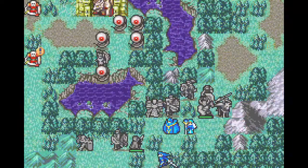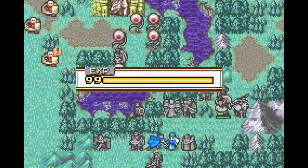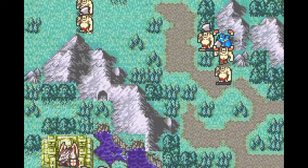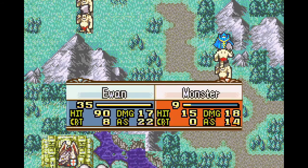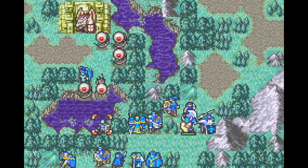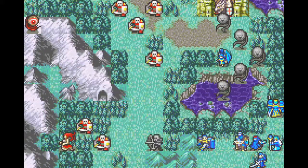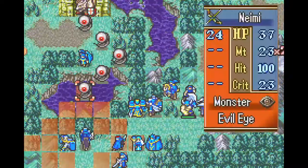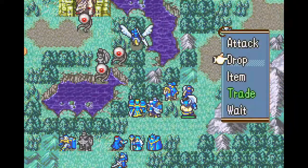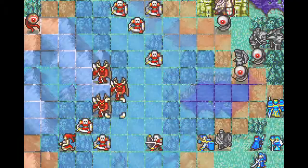Myrrh is but two tiles from the boss at this point. Hopefully I can divert some of the mogalls to attack Amelia and Gilliam. Thinking back on things, I promoted Natasha way back in Chapter 12 with the idea of training her Light rank and using her against monsters in the late game, because bishops have effective damage against all monsters. I'm not really doing it — I have plenty of units that can fight monsters just fine. Also, her stats aren't very good. To be honest, my healers pretty much never see combat. Myrrh is still completely surrounded by mogalls because they've made the intelligent decision to attack Myrrh who has 35 res, as opposed to Amelia who has, I don't know, 9?